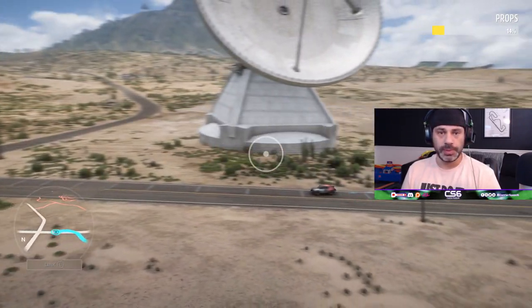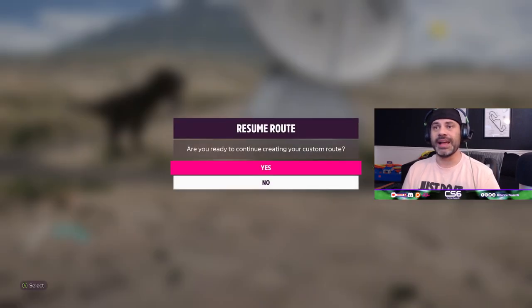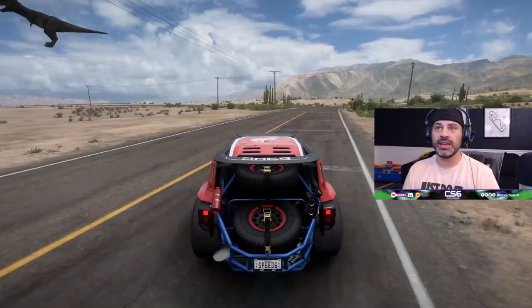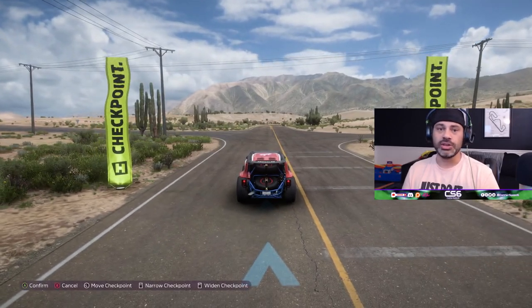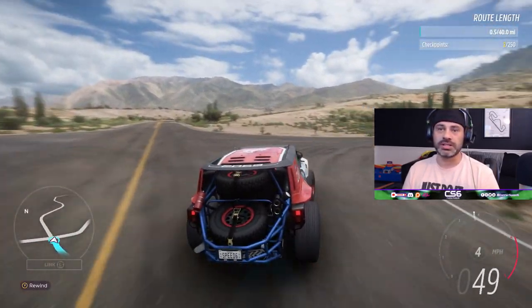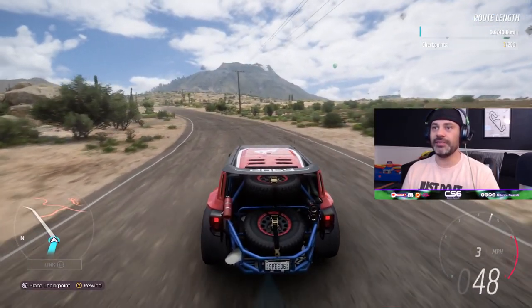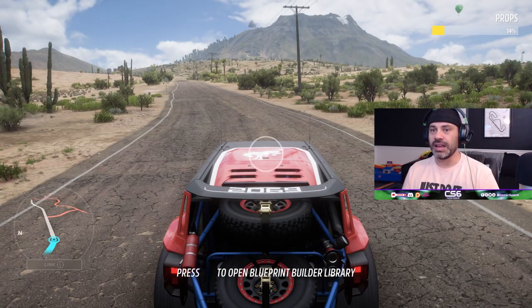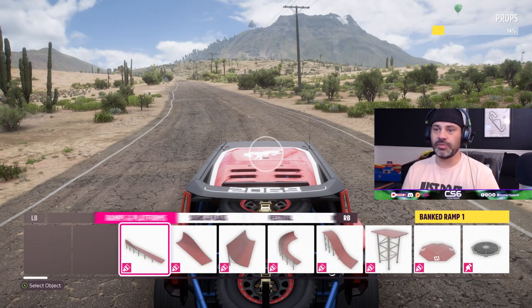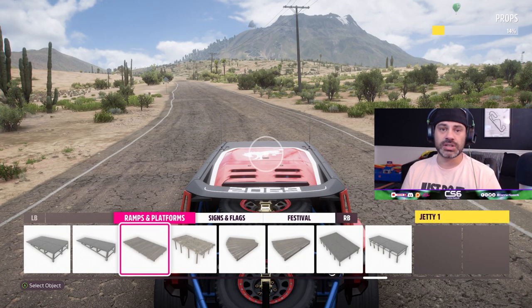Once you've placed all your different props in the area you're building, all you have to do is press your back button or B, and it'll ask if you'd like to continue creating your custom route and take you back to simply driving the route and setting your checkpoints. Everything else is pretty much the same - we just have a lot of different options when it comes to building these custom routes, and it's all pretty exciting.